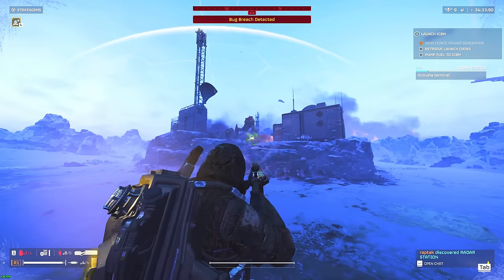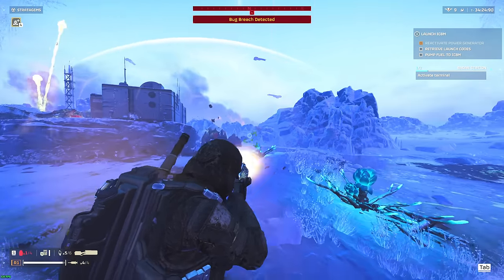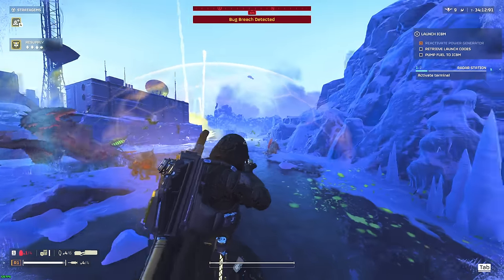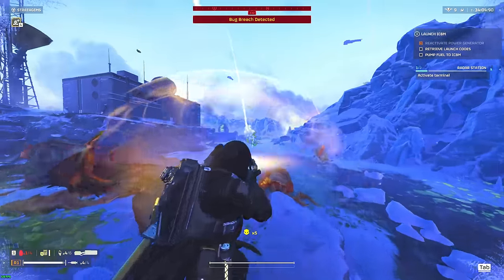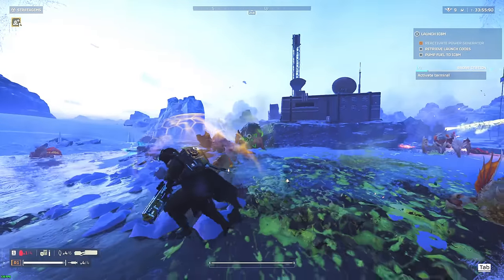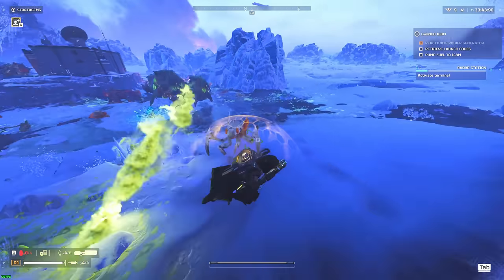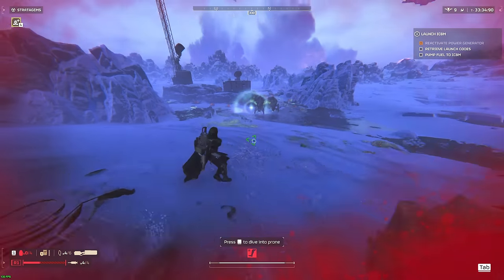Bug breach incoming — time to put this weapon to work. It's fantastic at dealing with little guys; it struggles a little bit with taking off the brood commander's head, but other than that really good. I think the breaker just slightly outperforms it, but this weapon is really good at doing the job I needed — which again is clearing the hunters.